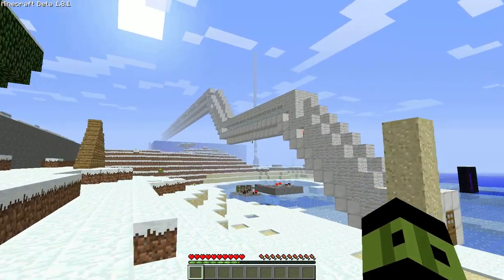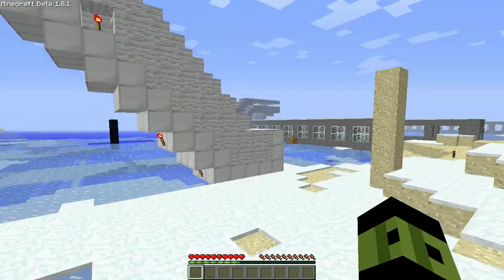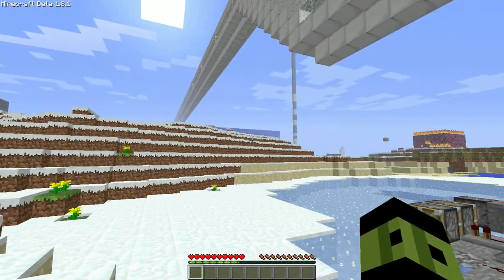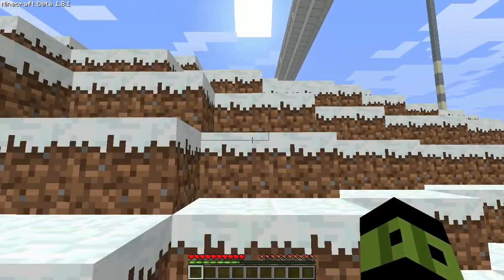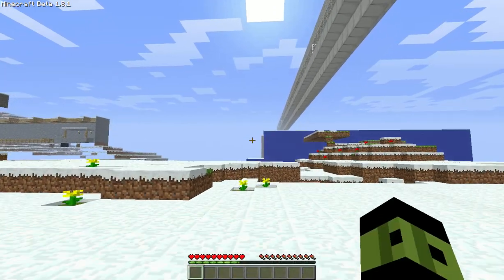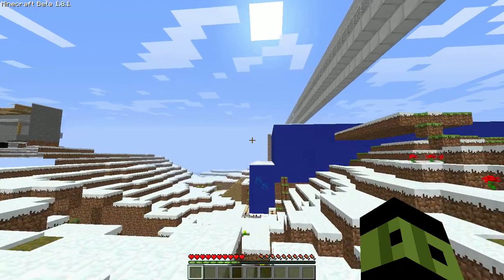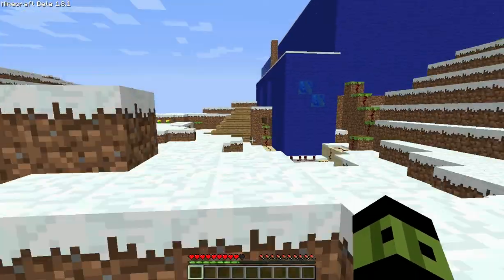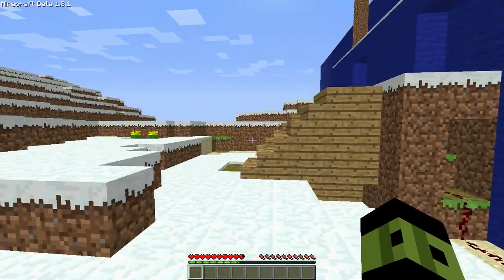We're gonna go over here, and before I forget, I'm gonna show you this MineRail system thing. Okay, we're just gonna go over here and check it out. So this is a Walmart that me and my brother made. He made the whole piston door thing.